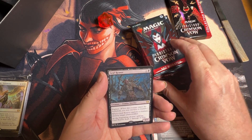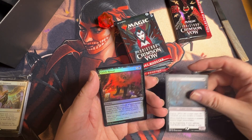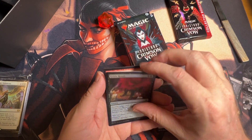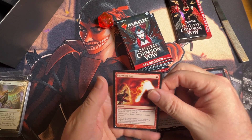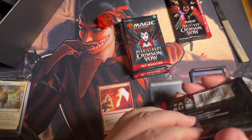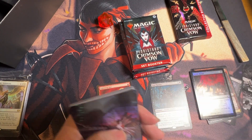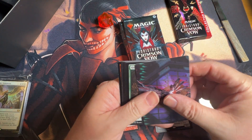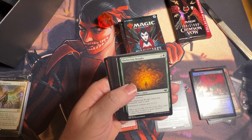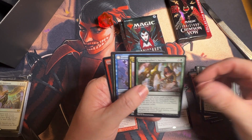We got a rare — Grief Reaver — and we got a common foil, and then we got a list hit of an axe. Really hoping for at least one card for the set, that would be nice. We got an art card again, and then we got a bunch of commons and uncommons.